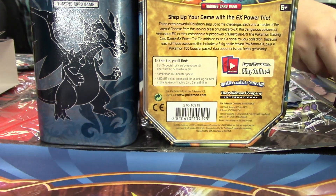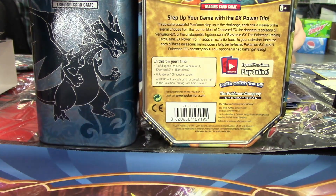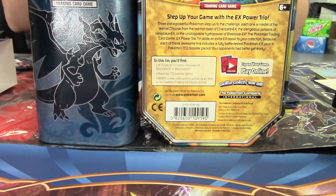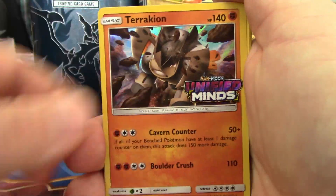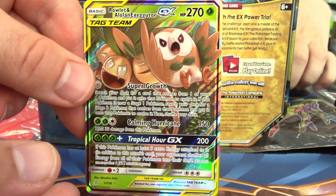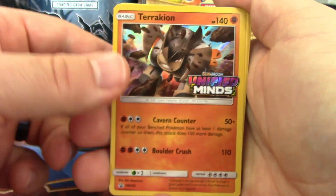She got a full art. I got a full art too — check this out. Hey, you got the goods too! That's right. Am I going to get nothing? Very cool. We got Rowlet and Alolan Exeggutor tag team. Nice.